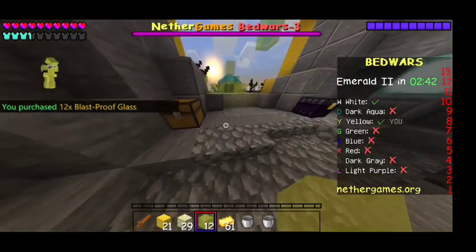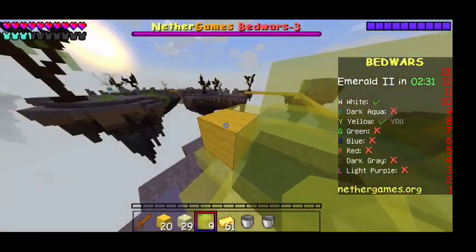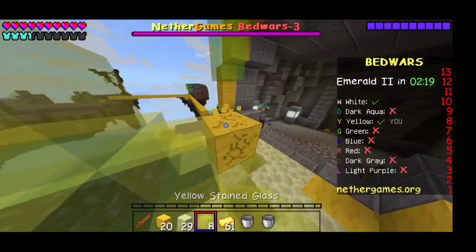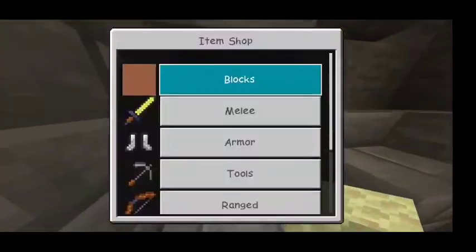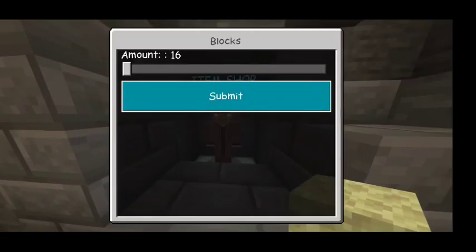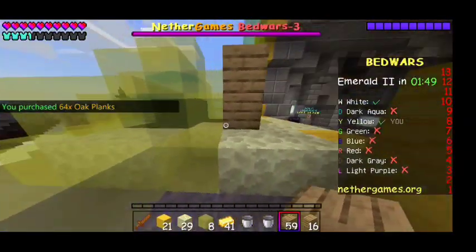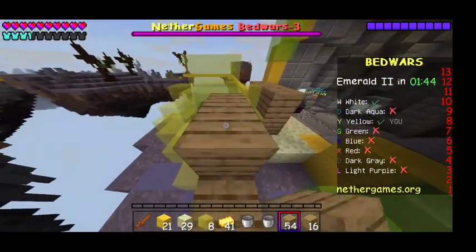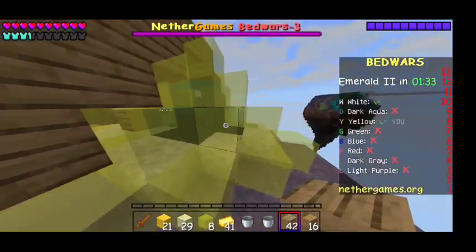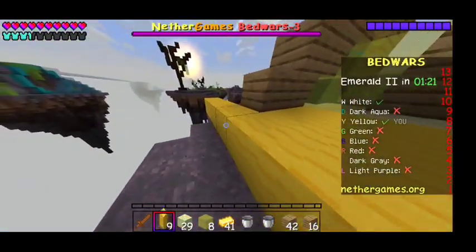Please let me know in the comments if this bed defense helps more than other bed defenses you've ever done. We're only at emerald 2 and we made it this far with just bedrock — all you have to do is take out your opponent and run to the bedrock. Now we're going to cover up the rest, do the skip-a-line pattern, and cover up the rest of the island so it's easy to move around and find your way around.